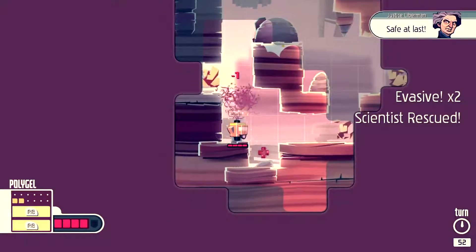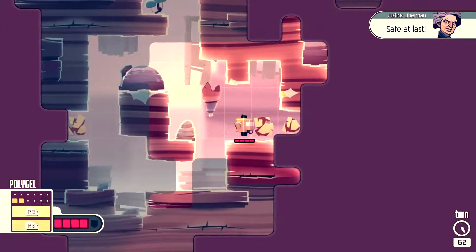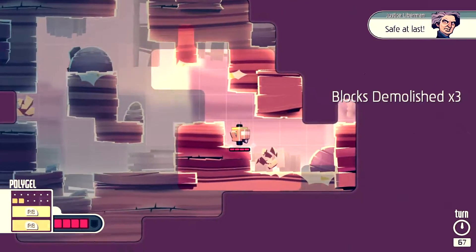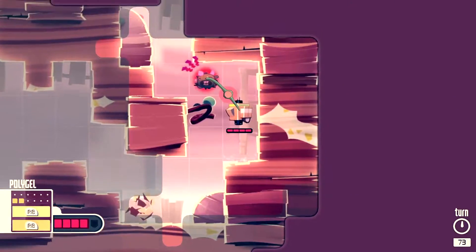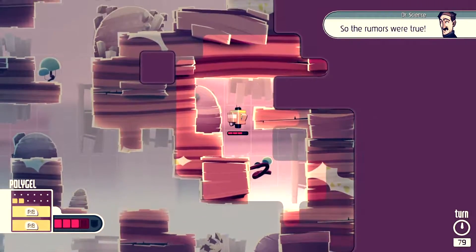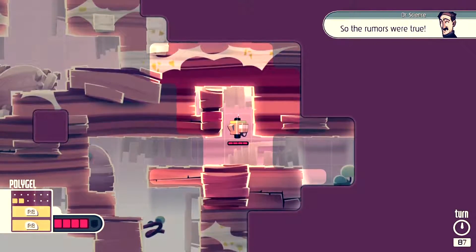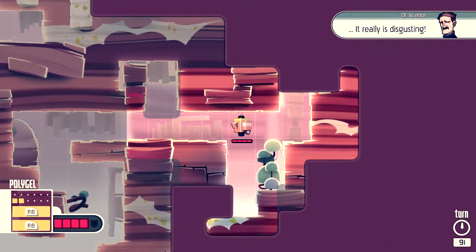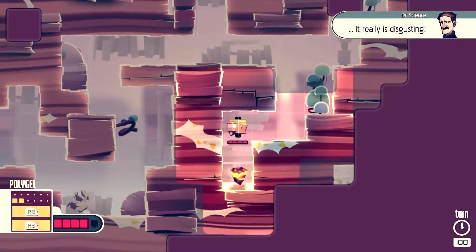Genre-wise, Nova 111 is a challenge to place. On its surface, it's a turn-based puzzle game, rescuing scientists and defeating enemies in order to reach the exit. The entire world is not turn-based, however, and this strange mix of real-time and turn-based combat makes it lean more towards an action title. Then there's the constant inclusion of new items, which upgrade your ship and make it easier to tackle more formidable enemies.